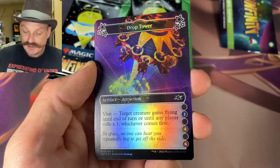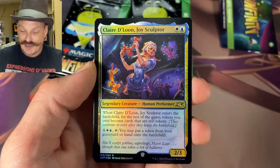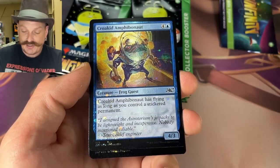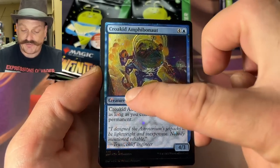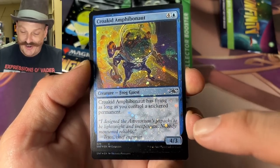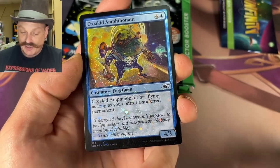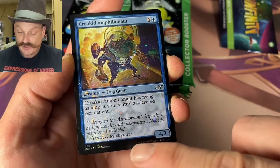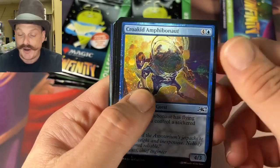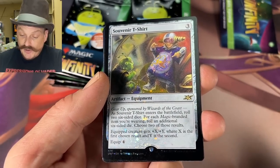Drop Tower — the foiling looks great! Claire de Lune — I want to see what our first galaxy foil is going to be. There's one right there! You got the stars — oh wow, you can see it all through the text box. Wait — yes it is! Oh, there I can see it now. Oh wow, you had to tilt it. Oh my — there's another one! There's a souvenir t-shirt galaxy foil!